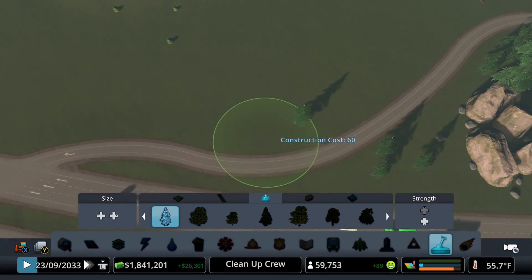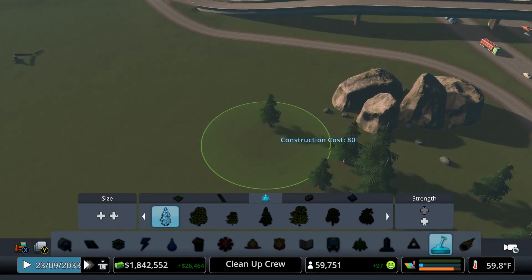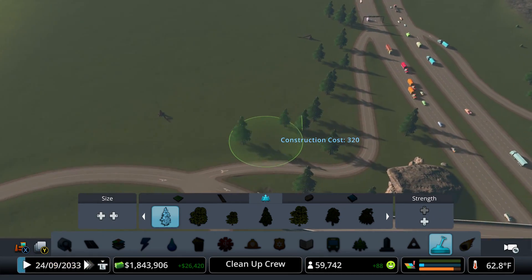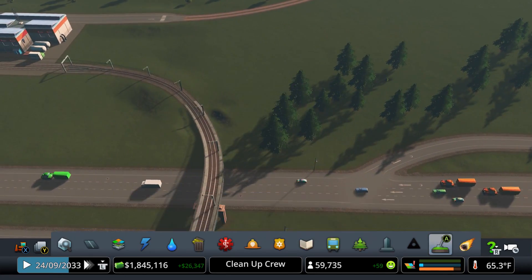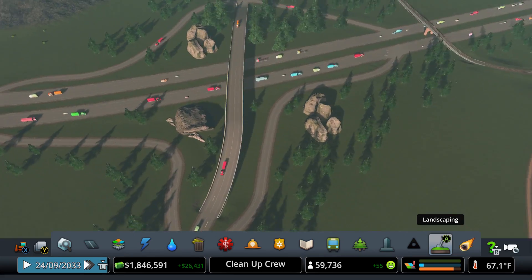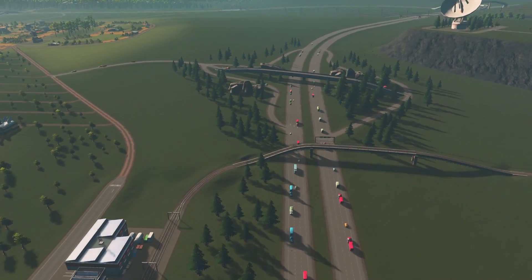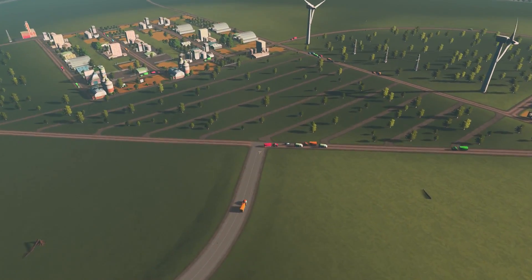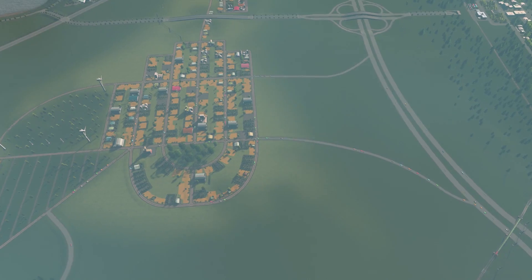We're going to fill in a little bit more trees around in there. Trees really do make a big difference in this game. If you add some trees to your city — not in the industrial areas, but anywhere other than industrial — you'll notice your city ends up getting a lot more character and it looks a lot better. So there it is, that's our connection right there.